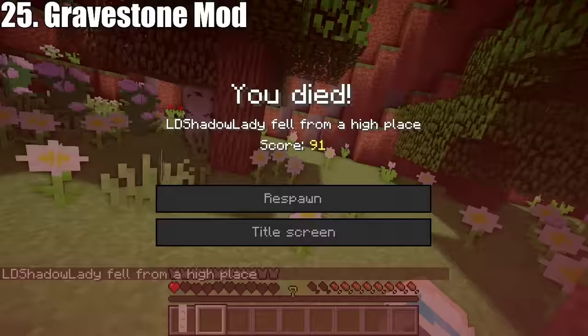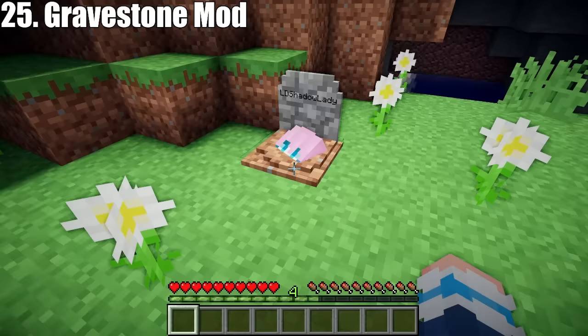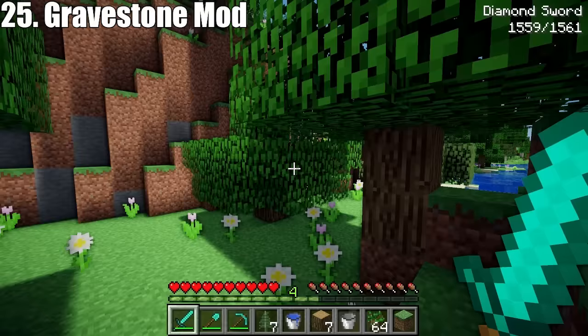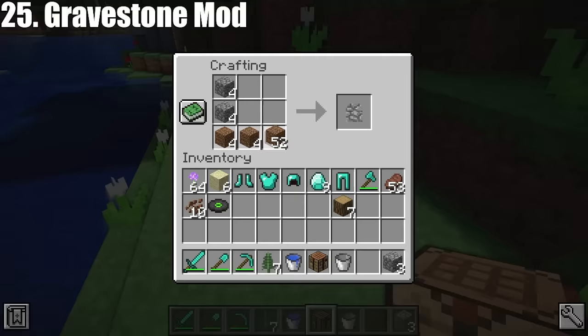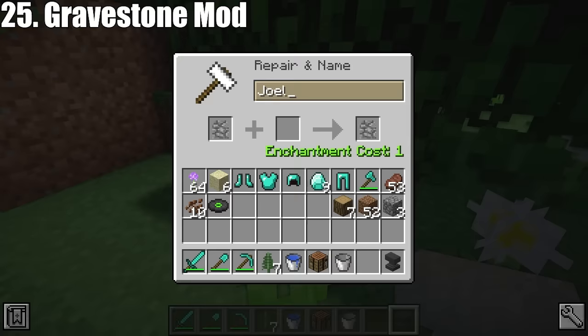And finally is the Gravestone mod. In the unfortunate event of your Minecraft death, when you respawn you will receive a piece of paper detailing exactly where you died and what you dropped. Then if you can make it all the way back to where you died, you will find a little gravestone sitting there, and breaking this gravestone will give you all of your items back. This means that they won't despawn if you don't get there quick enough. You can also craft your very own gravestones and rename them for decoration.